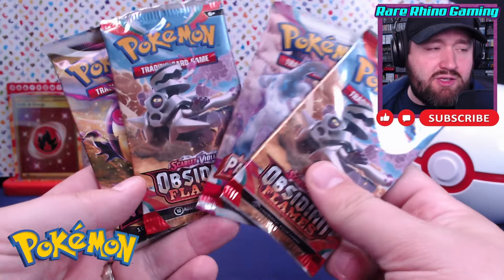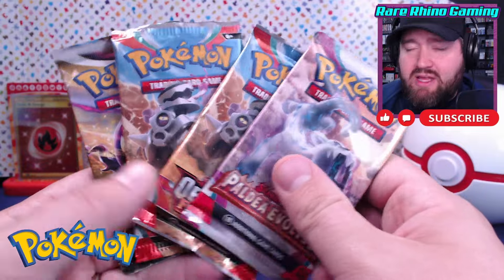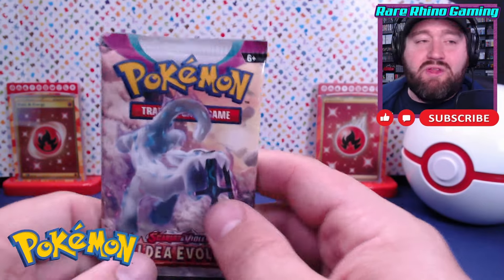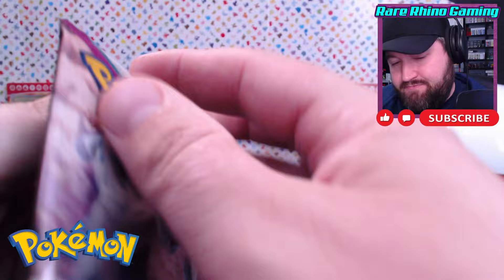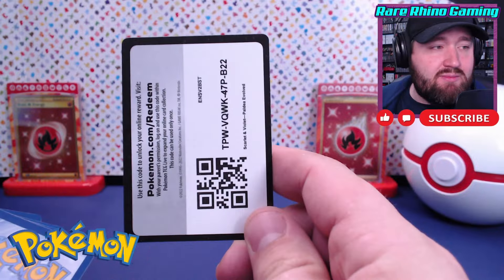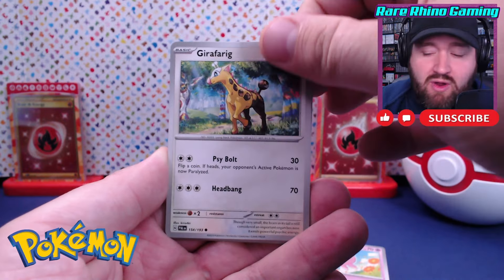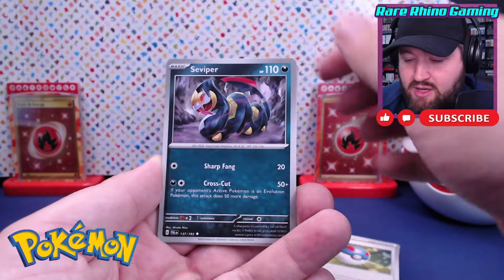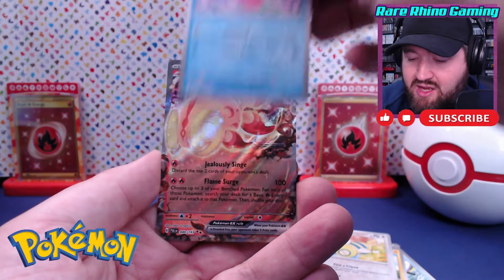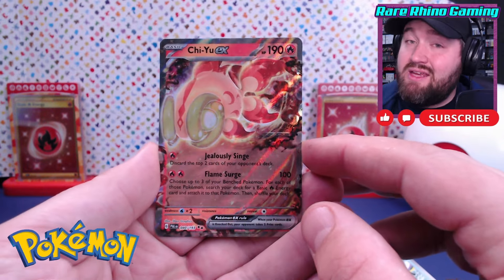The pack selection includes two Obsidian Flames, one Paldea Evolved, and one Astral Radiance — seems a bit random but okay. We're doing a little mini pack battle, four packs each, starting with Paldea Evolved from the Jirachi box. I'm still collecting for Paldea Evolved. We've got a psychic energy — let's see what we pulled: Igglybuff, Girafarig, Tropius, a Great Ball, and a Viper. Can I get an alt rare in the first pack? No art card, but we do get a Chi-Yu EX — not a terrible card to kick things off.